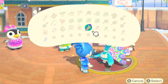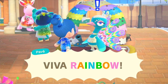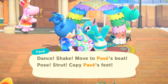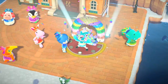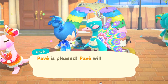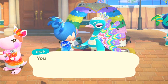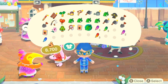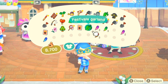He will get extremely mad if you don't give it to him — he really freaks out on you. Let's see what he gives me. He gets very excited and he dances every time you talk to him. He actually gave me an item — I thought he would give me the DIY. I wonder how you get the DIY; it looks like you'll probably get the DIY after you get a few of them.